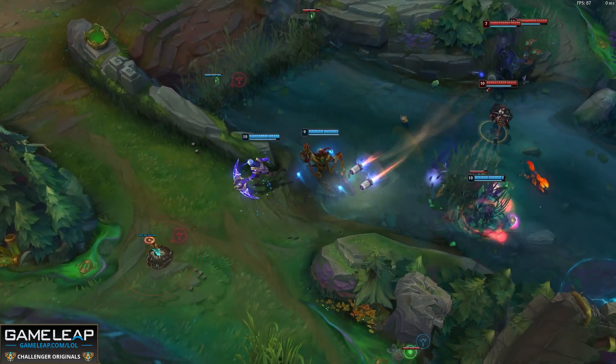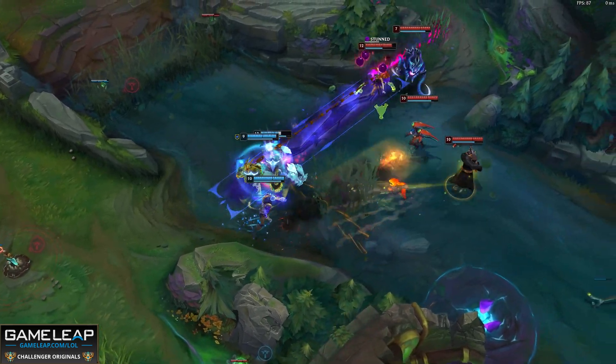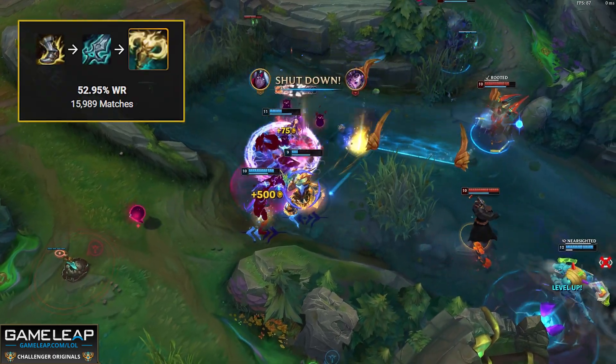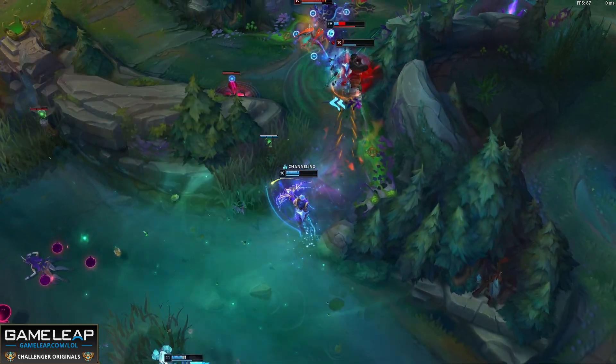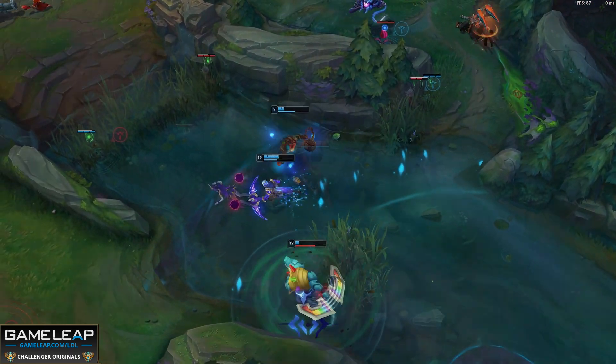Most on-hit champions need to hit at least 2 items before they come online, but with the inclusion of Dream Maker, 1-item on-hit champions are very scary because they're basically impossible to kill. Currently, Blade of the Ruined King into Radiant Virtue Varus is incredibly popular due to the amount of damage he's able to output paired with the durability. Dream Maker is basically a Radiant Virtue, but on another champion — it is that strong in the amount of defensive stats that it grants.